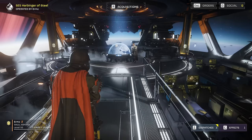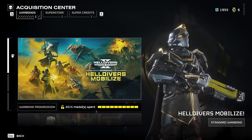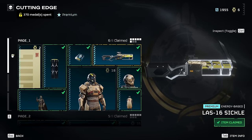The Laz-16 Sickle is the very first weapon you can unlock in the brand new cutting-edge Warbond. The Warbond itself will set you back 1,000 super credits, while the gun a meager 20 medals, so it's very easy to access even for newer players.